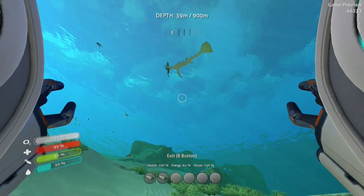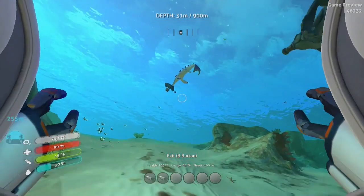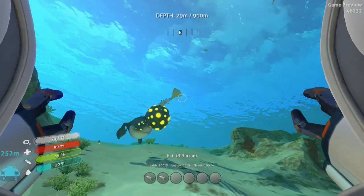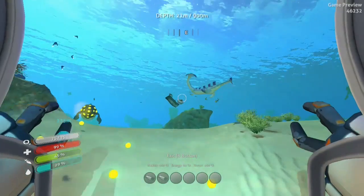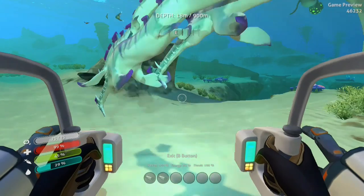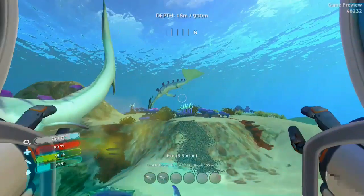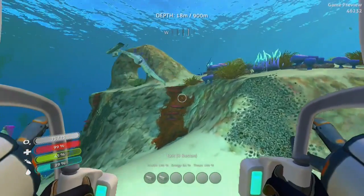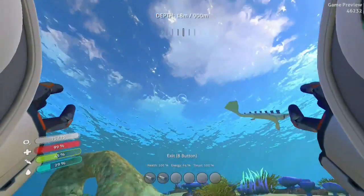If you get stalker teeth, you can make enameled glass, which is very important for a lot of structures. You need them for the scanner room, and I believe they're the little glass balls that go in your — I think it's like an observatory or something. I believe it's also very important in higher level things. I haven't built anything like the Cyclops, but I would not be surprised if it took enameled glass for that.